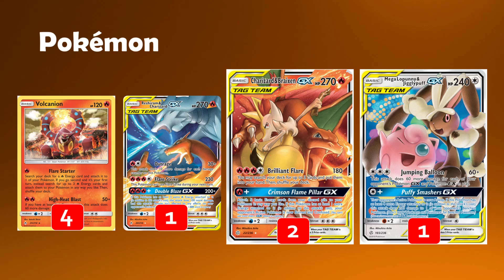We then have one copy of Mega Lopunny and Jigglypuff — an awesome tag team with the Jumping Balloon attack. For three colourless, you do 60 damage plus 60 more for each of your opponent's GX and EX in play. This can really punish people that have gone all in to get set up. Oftentimes many decks are based on a Dedenne plus their main attacking options. This can also be really good against Silvally Volcarona and a few things like that.